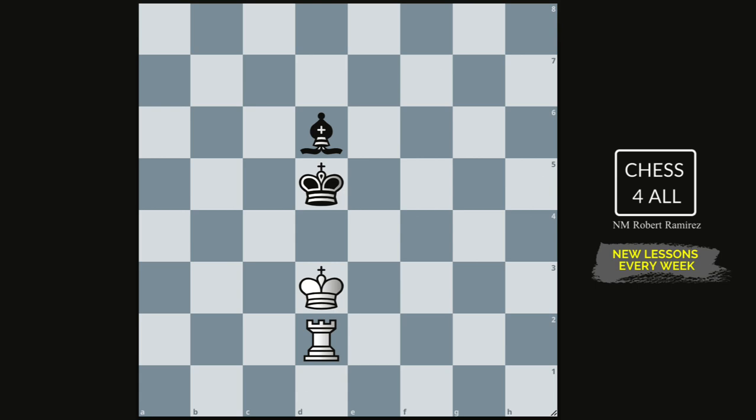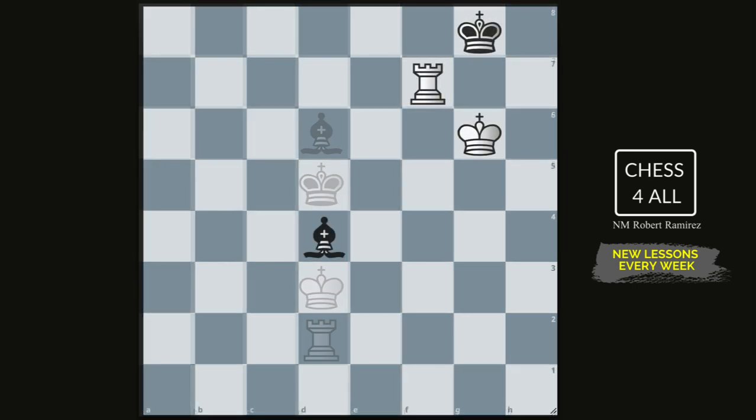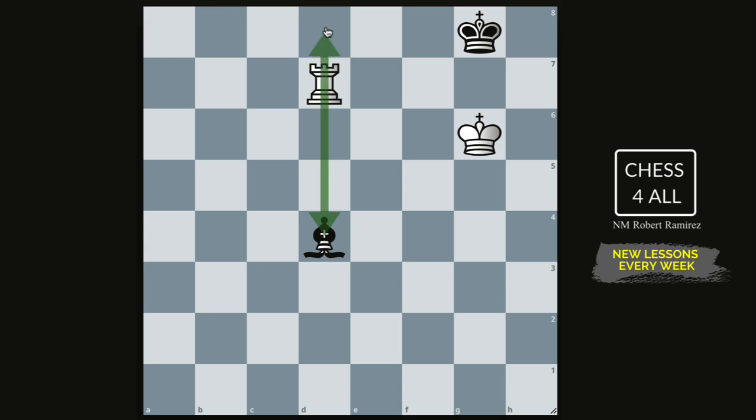What if the black pieces got confused, never heard about this endgame, and were pushed to the corner which is the same color as the bishop? Now I'll show you how it's not so easy for them to defend. Even if you're the one with the rook, you have to know what you're looking for. It's all about - since the king is cornered - looking for that checkmate on the back rank, same as rook and king versus king, but we have to make sure the bishop doesn't interfere and the king doesn't escape.